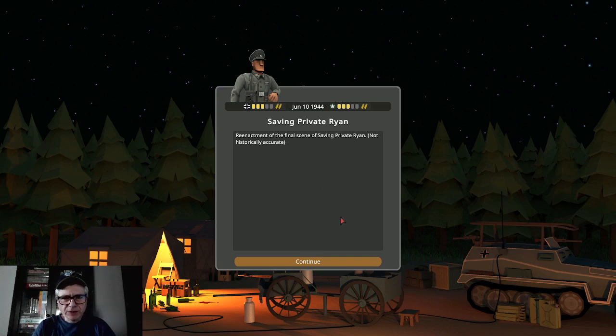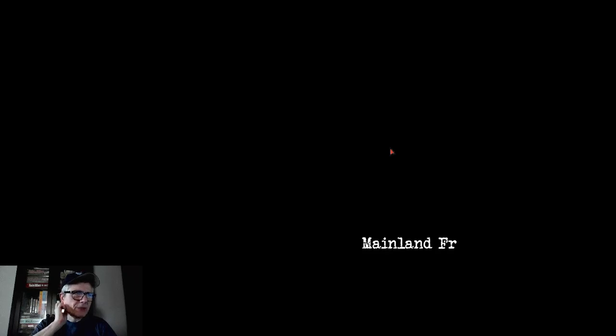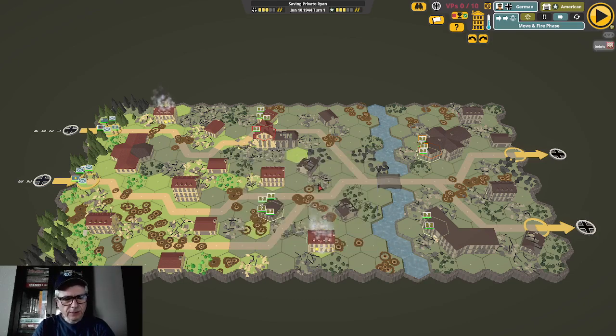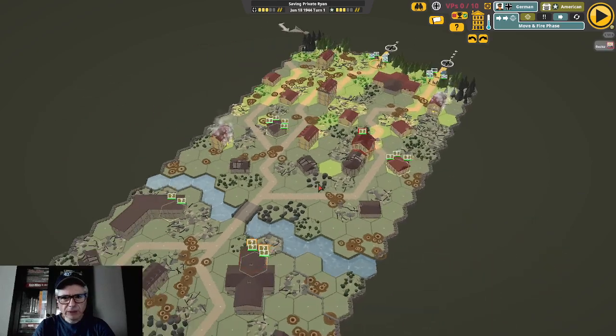Okay, so continuing — reenactment of the final scene of Saving Private Ryan, not historically accurate. There are documentaries about how historically accurate the movie was. In terms of a realistic perspective, Saving Private Ryan was really groundbreaking — actually showing real Tigers as opposed to Shermans disguised as Tigers as they did in the early movies.